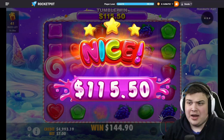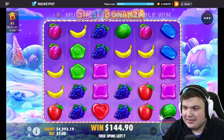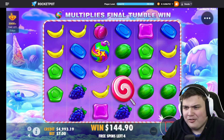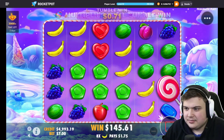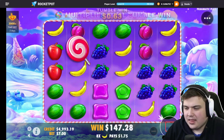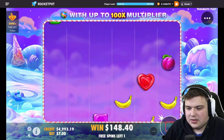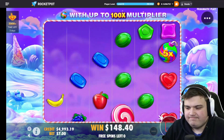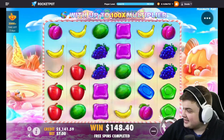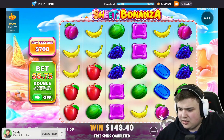I wish we had a bigger tumble, because that is a huge multi. Oh, that kind of sucks. Come on, keep going though — we need one more 50x. Greens — no. Wow, okay, this is not looking good boys — I'm not gonna lie, starting off the video two losses, $850 down.